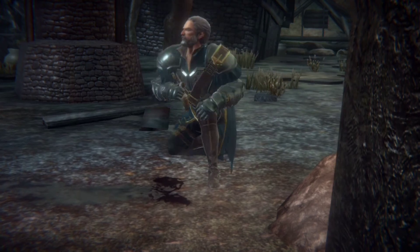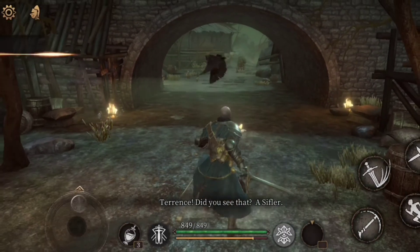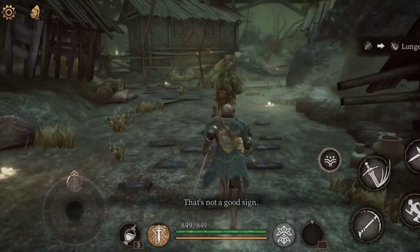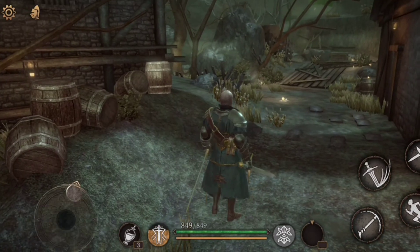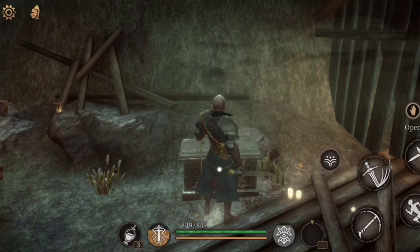Human blood — pretty basic. Looks like we got some walkers in here or something. So C-plus light attack then heavy attack to perform a combat skill. Rage is gained by attacking enemies — that's not a good sign. Let's get him with a heavy attack, then go deeper in.